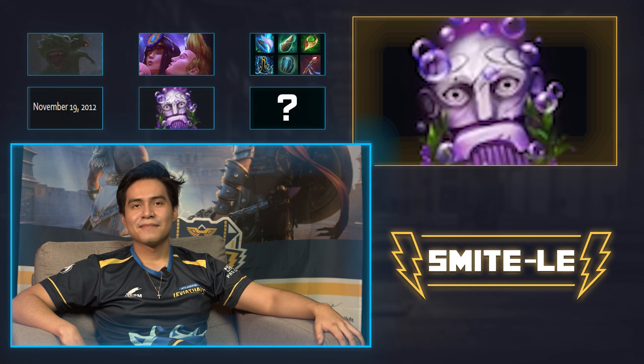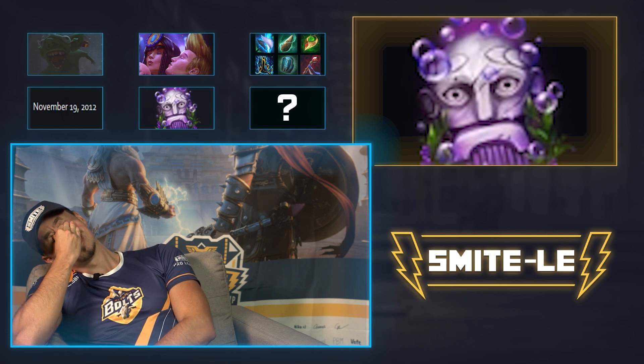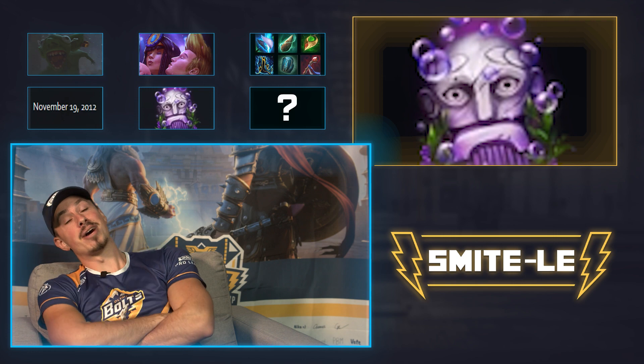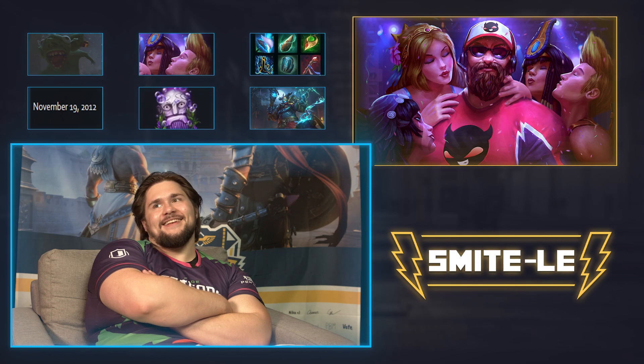Bacchus. Bubbly. I look at Bubbles and I don't know what I'm seeing. It looks like a face. Maybe Bacchus or something? Wait, what Bacchus skin has that card art? That one makes sense. Can I see the other one? No, that one. The enemy one? Dude, no one uses that skin. No, they use that.